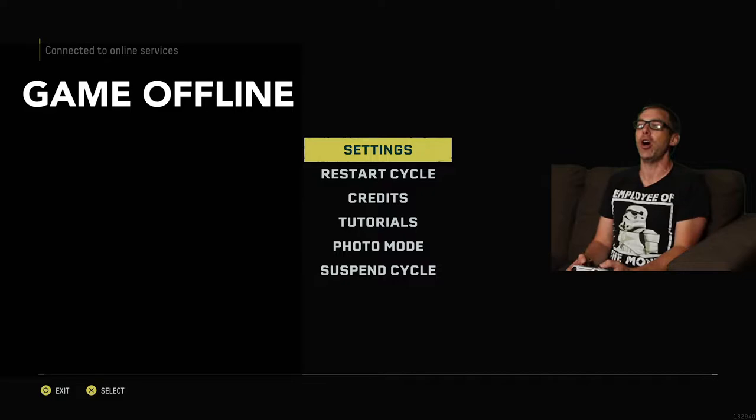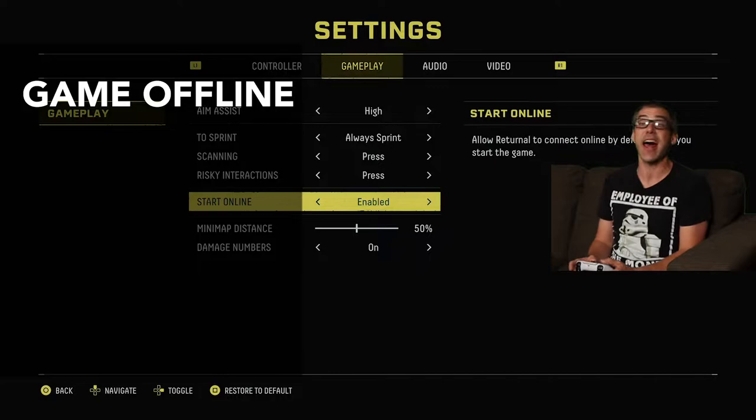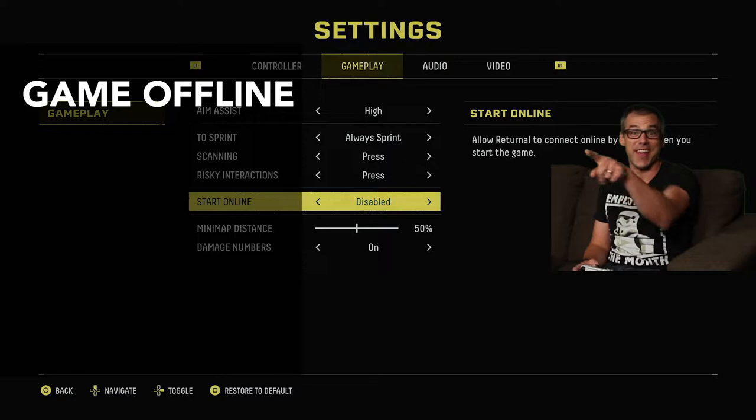So let's go through it. First line: go game offline. You go into Settings, then Gameplay, then in here, Start Online — right there — you want to turn that off. Disable. Game offline. That's what we're talking about there.